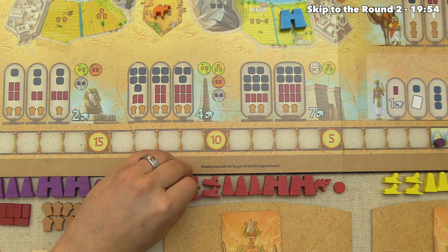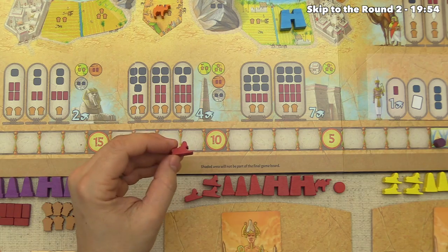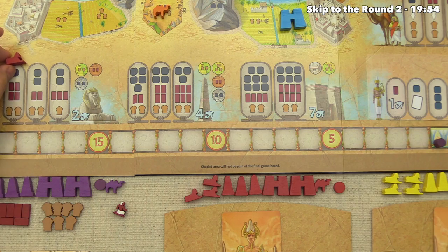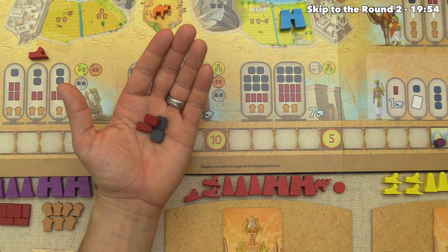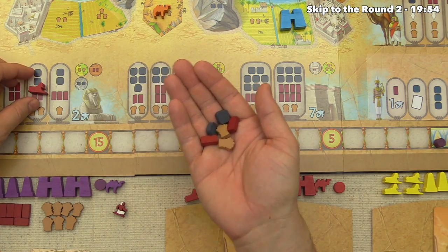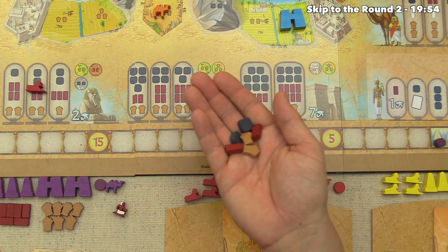The red player is done hoarding and wants to start building monuments. This is a two-step process: first you plan your monument by taking a token and placing it on a selected spot matching the resources you'll spend. Red goes with the middle option — a sphinx costing two stone, two brick, and two grain — returned directly to the supply. Now none of their opponents can plan the same sphinx type until it's placed or removed. They can bring it out with another action on a future turn.